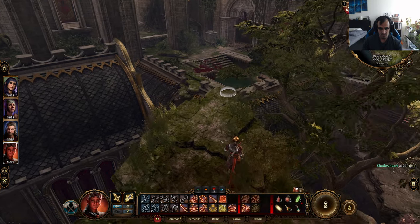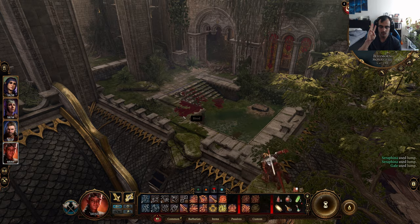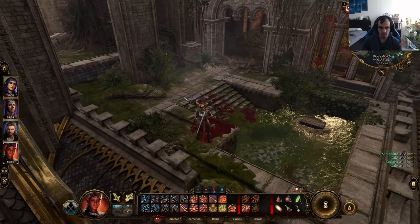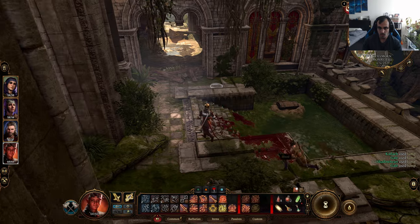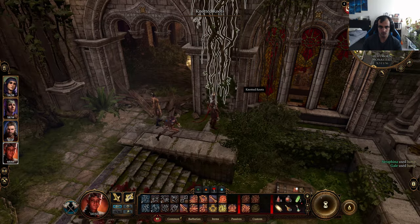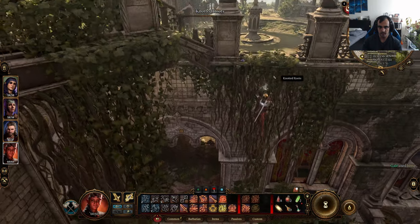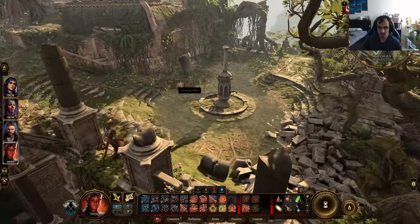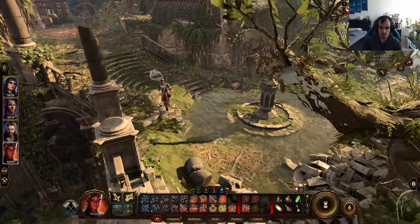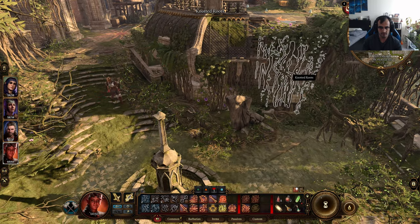You have to collect three items for the puzzle and I'm going to show you how to collect them. When you get here, two of them are pretty close by. You can go up here and there are going to be a bunch of eagles — I think around six — so be careful and don't come here unprepared, they're a bit tough to beat.